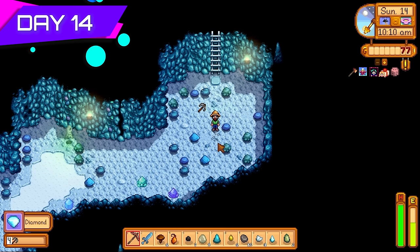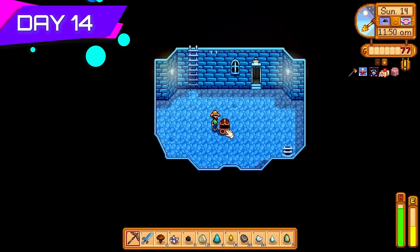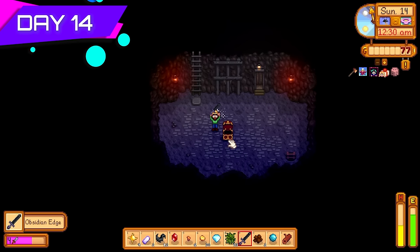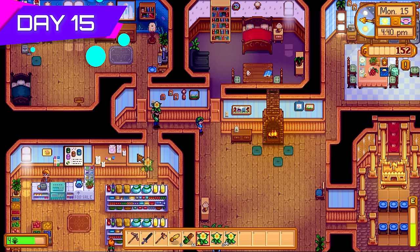Back down into the mines and got super lucky — found a diamond. I'll keep a few of those for triple shot espressos for some Skull Cavern runs later on. Made it to the bottom floors and got the fire walker boots. Getting close to level 100 — the obsidian edge is at floor 90, so we're almost there.